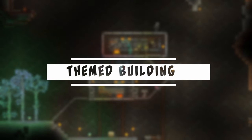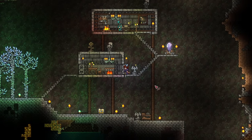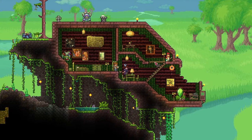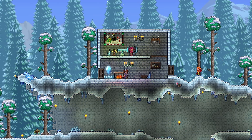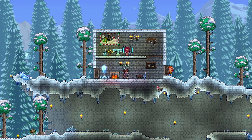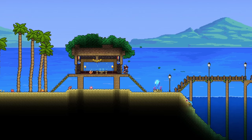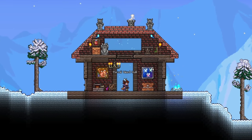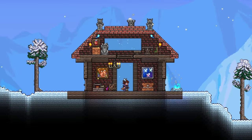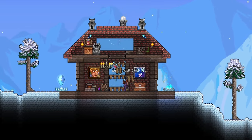Tip number 3: have some themes. If you are finding it hard to get inspiration, why not try some themed houses? Ever since Terraria introduced pylons, it's no longer efficient to build NPC apartments or prisons. Since you are going to have to make houses in different biomes for teleportation anyway, why not have some fun with that? It could be as simple as making a nice beach resort or fishing village by the sea for the ocean pylon, or a warm cabin or rest stop in the icy tundra for the snow pylon. These are great starting points if you really have no idea what to do.